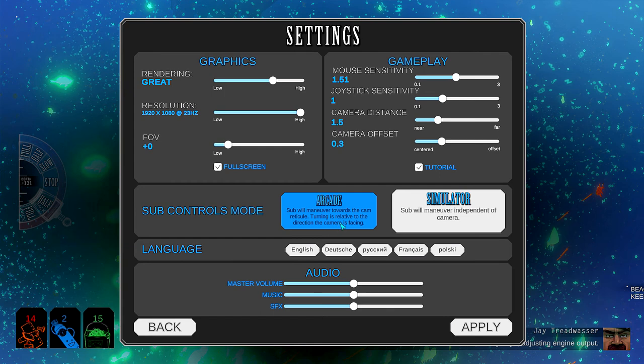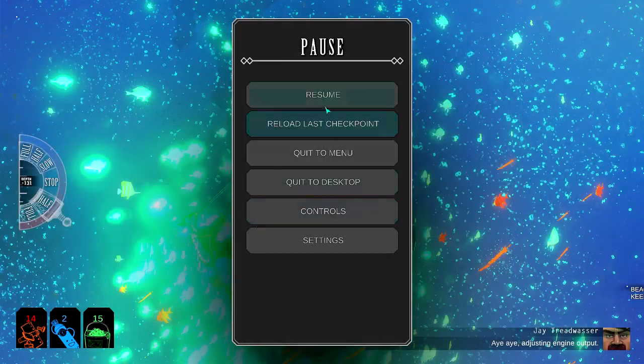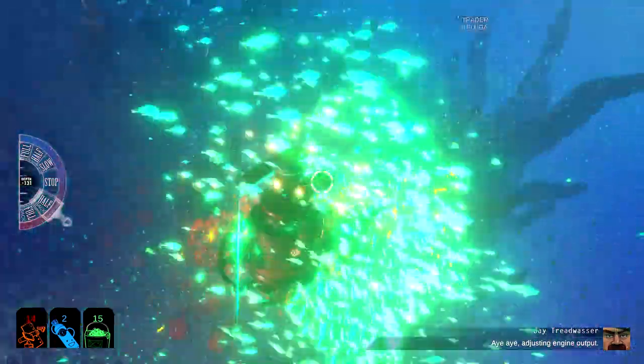Oh look at this — were these here before? The sub control modes. Okay, so arcade: sub will maneuver towards the cam reticle, turning is relative to the direction the camera is facing. Or sub will maneuver independent of camera. I guess arcade is what we should be doing. Let's apply that and go back into the game and see if it's changed anything.